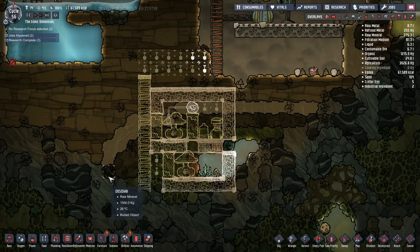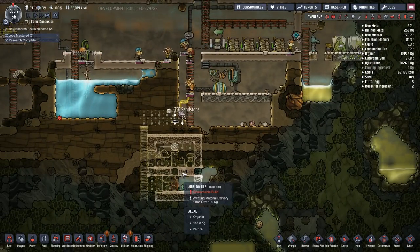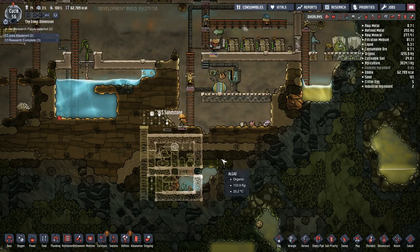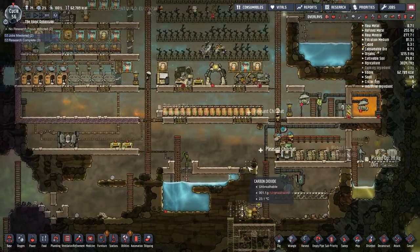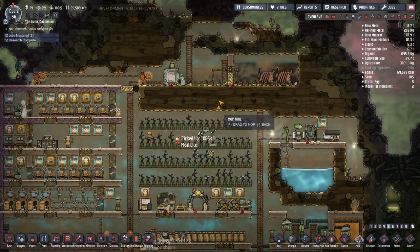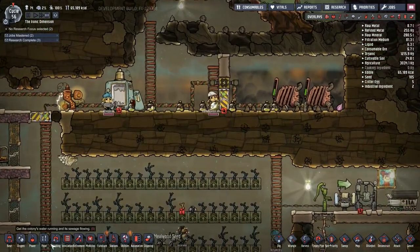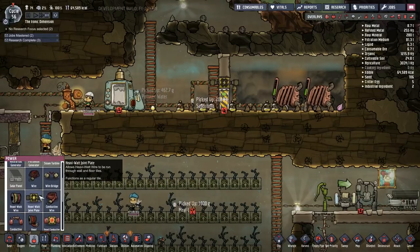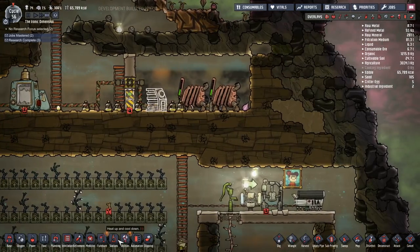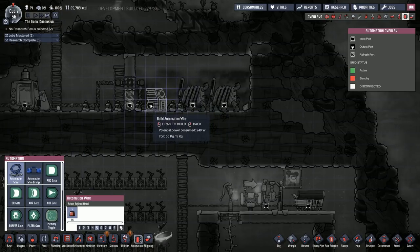Airlock doors, go that route. The duplicants carrying stuff to the refiner — it's not lube, it's coolant. All-organic coolant, perfectly safe for the environment as long as you're not the one walking in it. I originally planned to build a smart battery here, which I still intend to do. This is going to require some automation wire to connect everything together.